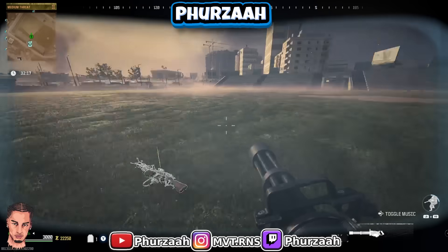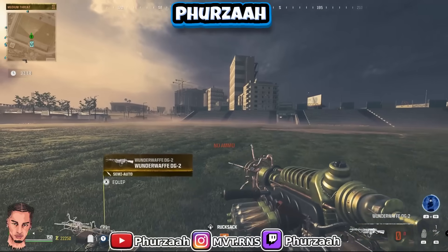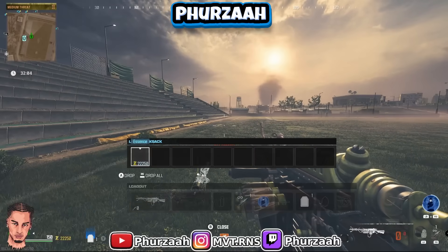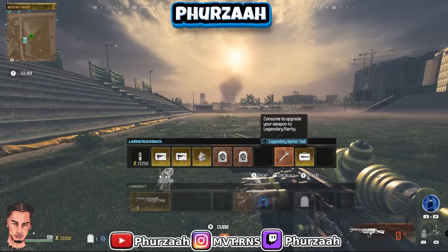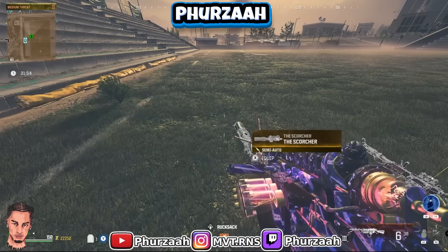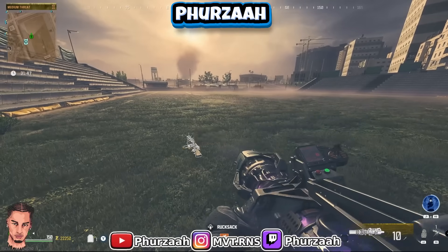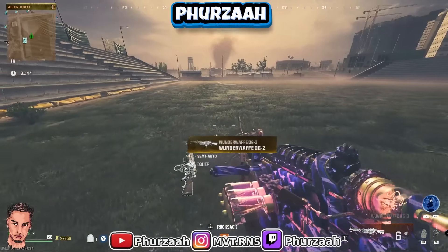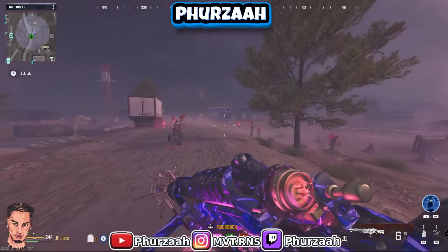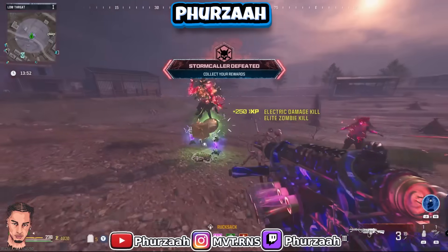Then throw and call in the juggernaut killstreak. Once it's coming in, drop both of the weapons you were holding — the wonder weapon from your second slot and whatever gun was in your first slot. Pick up the juggernaut killstreak with your fists out. Once the juggernaut killstreak has finished, as you can see on screen, whatever gun was in the second slot — which was our wonder weapon — will be duplicated and appear in your hands with no ammo and no rarity. At that point, put the legendary aether tool on it, which is how you supercharge and max out the weapon.